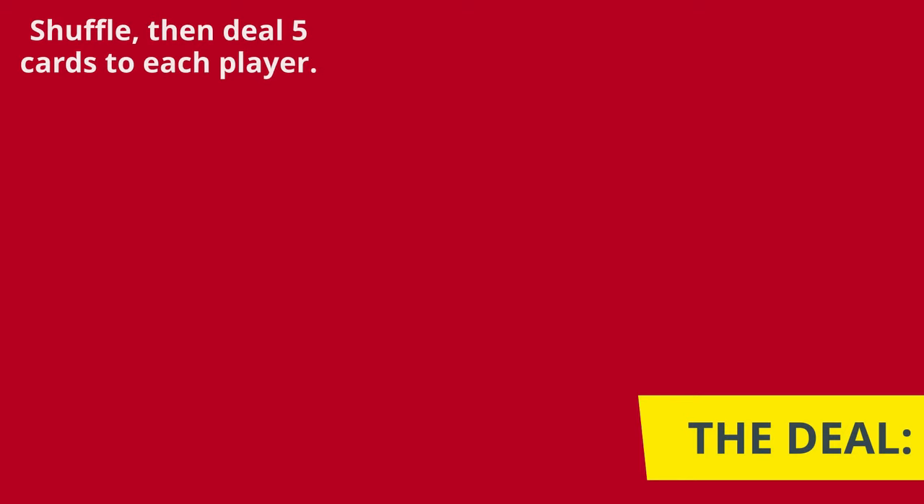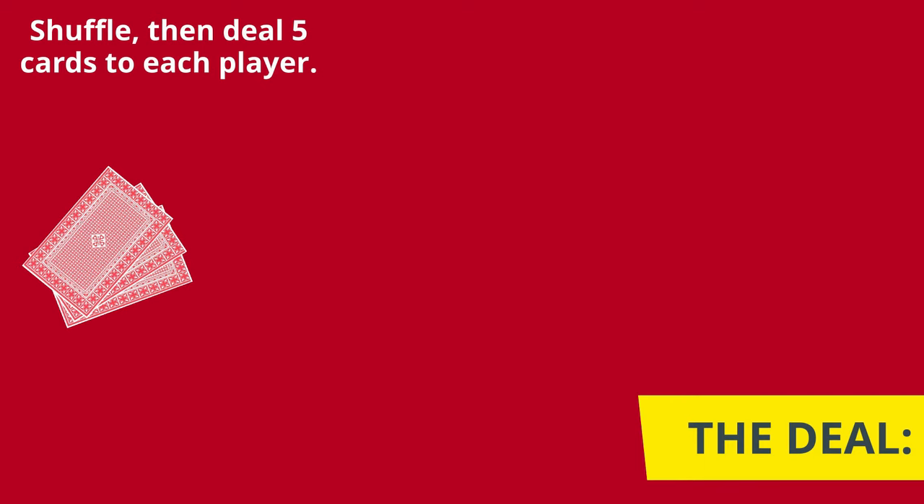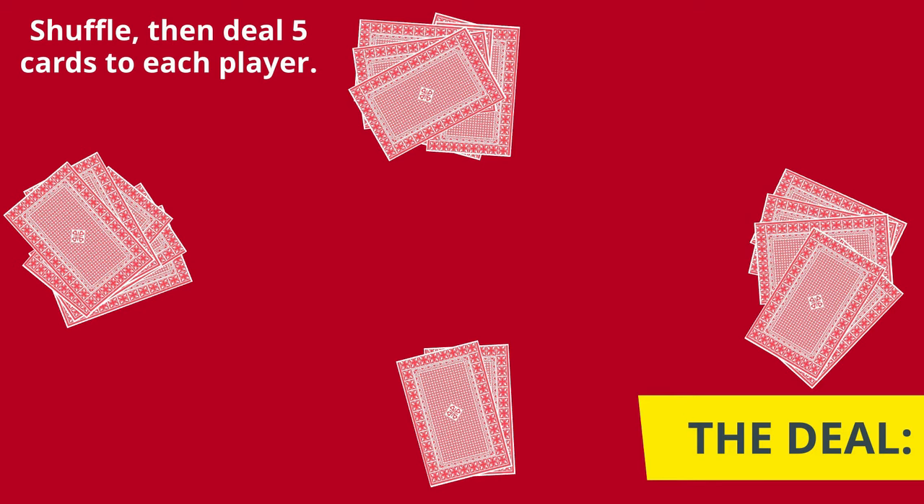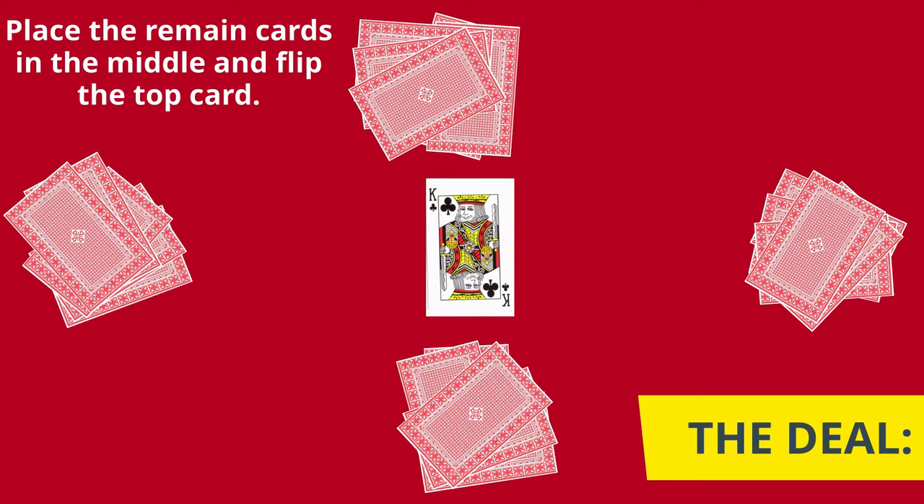The cards are shuffled and then five cards are dealt to each player. Traditionally the cards are dealt three to the first player on the left, two to the second player, three to the third player, and then two to the dealer. Then around again: two to the first player, three to the second, two to the third, and then three to the dealer. The remaining cards are called the Kitty. Place them face down in the center of the playing area and flip over the top card.